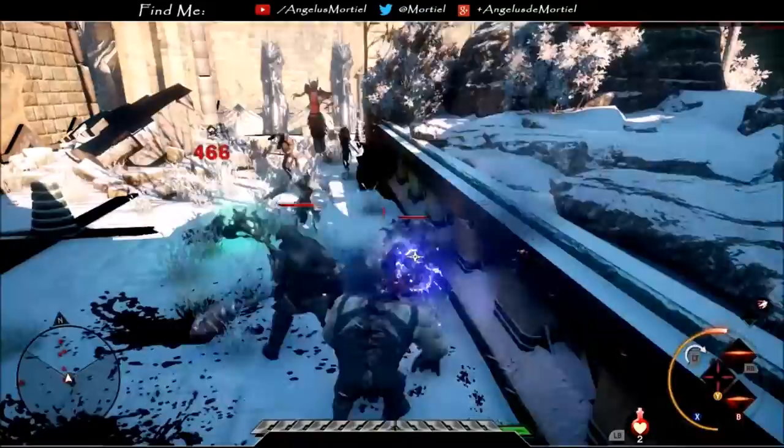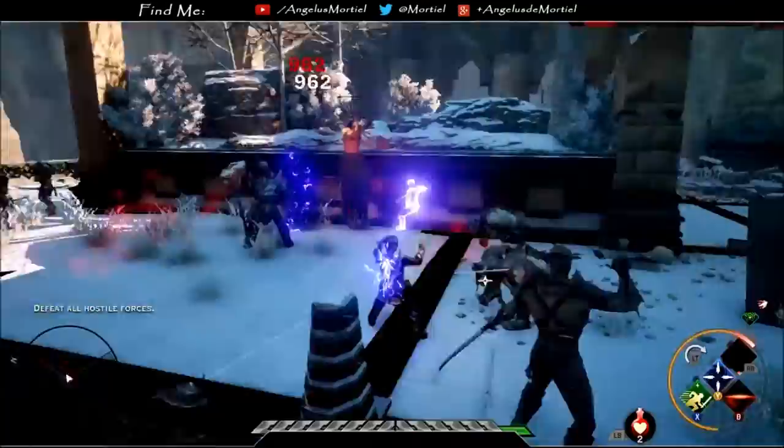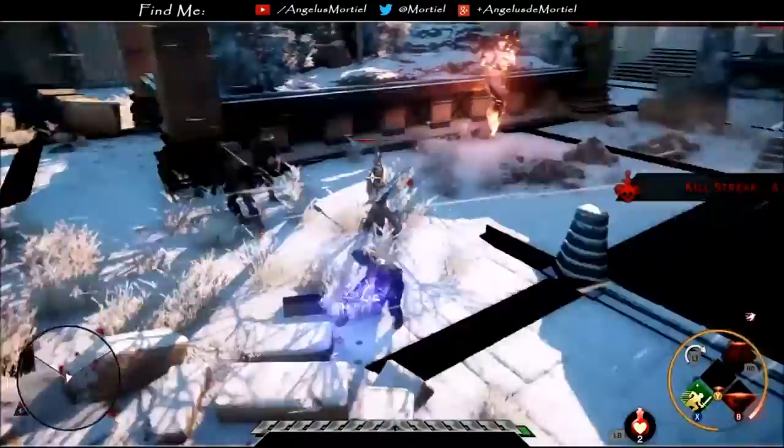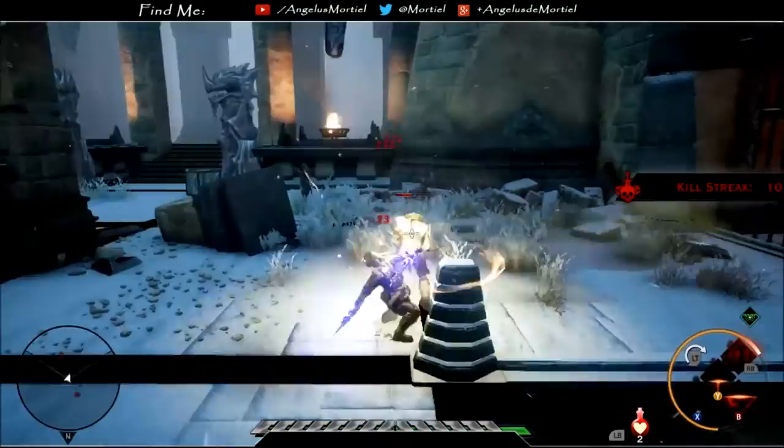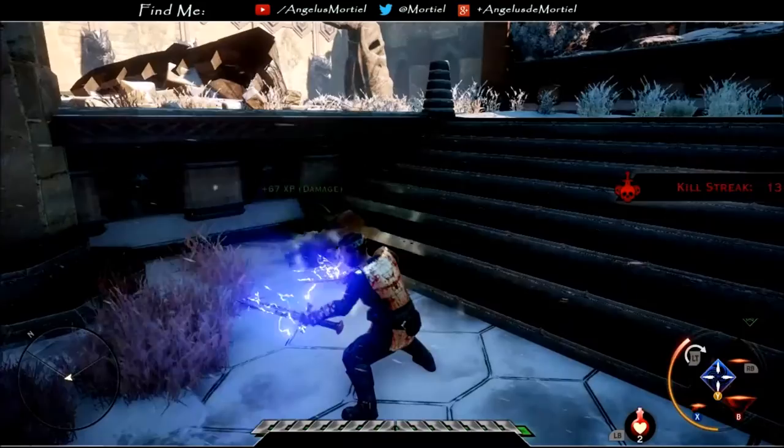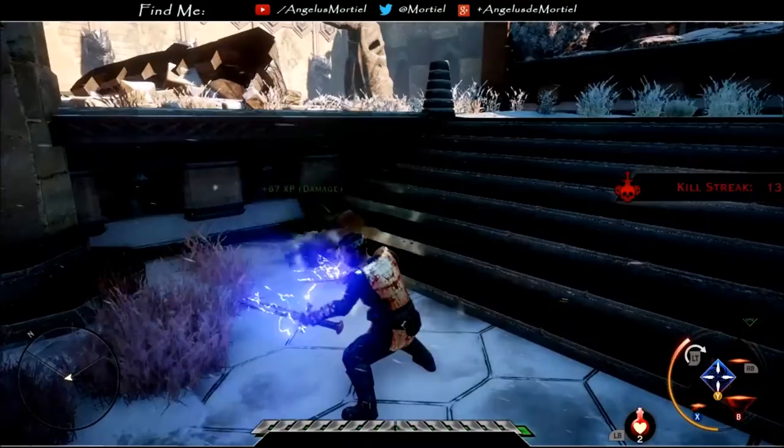This build weaves a web of death and destruction across the battlefield, yet strangely manages not to make Pala nauseous with all of the spinning. The intricate deadliness a blade dancer bestows to the Inquisition makes this build both amazingly fun and pretty effective. As I always say, this is not the best build — there are no best builds. Have another way to build the Silent Sister? Let me know in the comments below. Once again, this is Angelus DeMortiel, signing off.